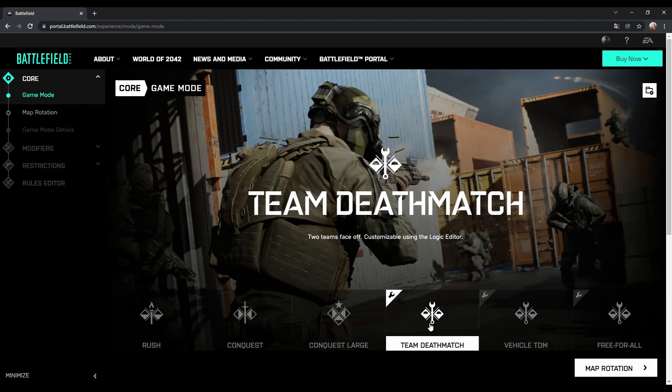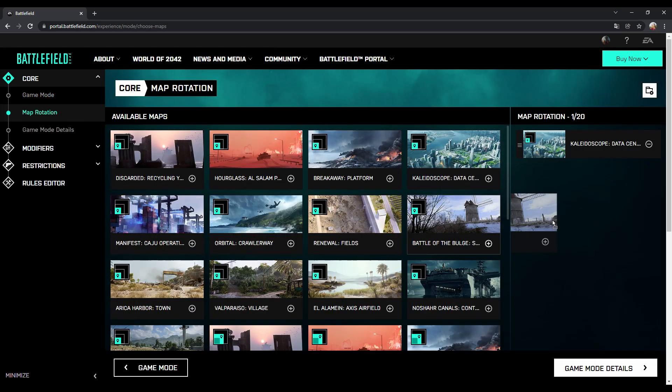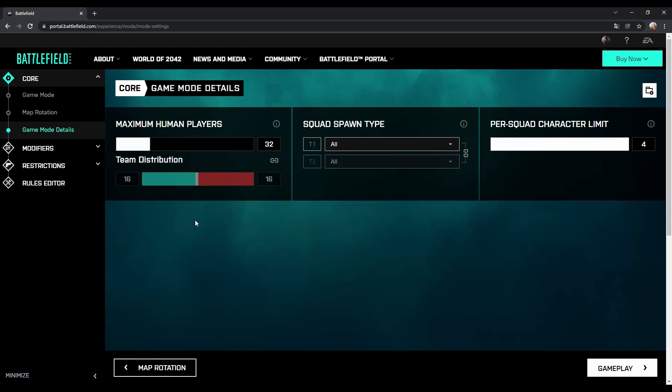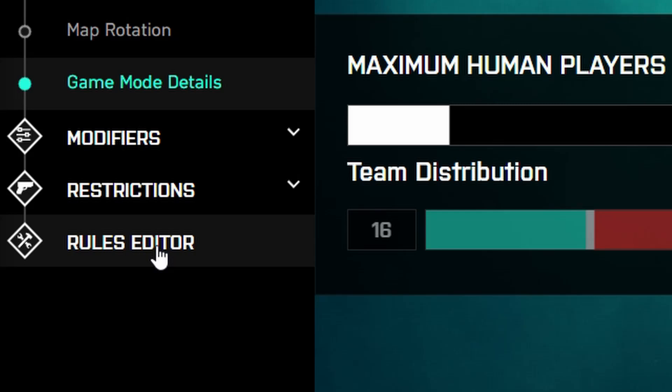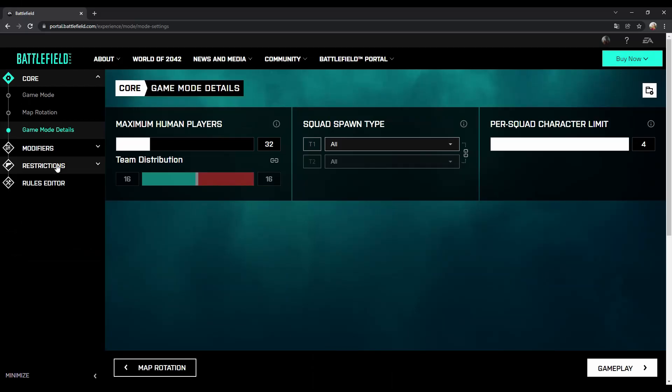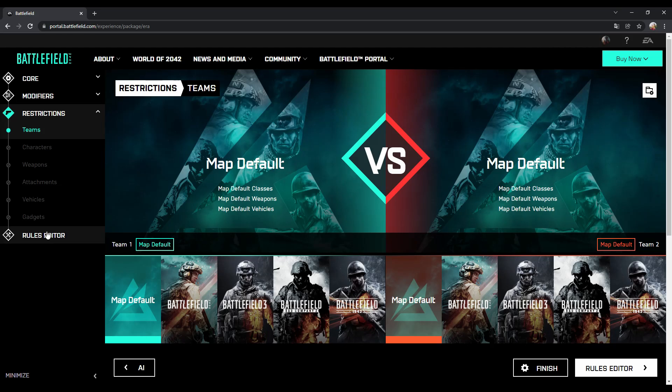When you start to create your TDM experience you set the game mode and the map rotation and then the game mode details. But unlike conquest or rush you can't change the maximum score or the time limit here. This is something you can only do in the rules editor right at the end. So make your modifier and restriction settings that I already explained in my portal guide and start the rules editor.